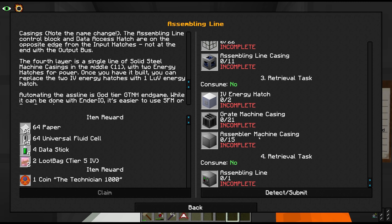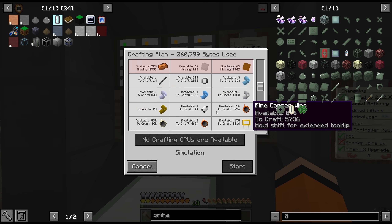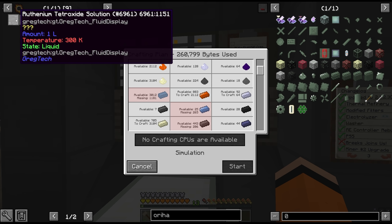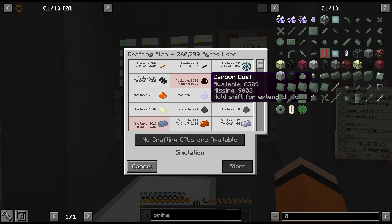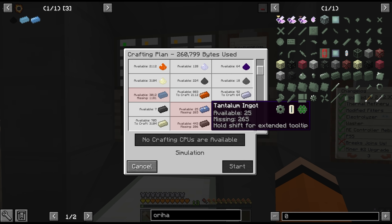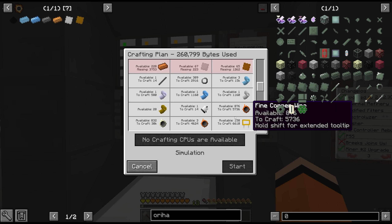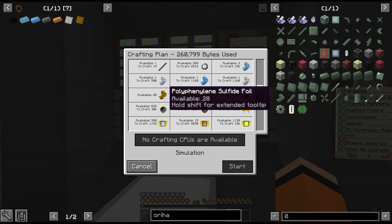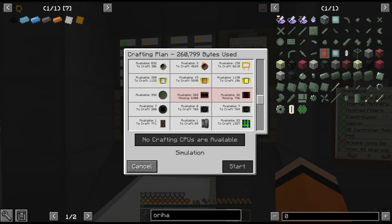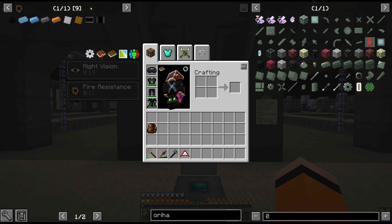However, this is where things get a little sketchy. Let's try to order these 15 assembly machine casings. This isn't what you like to see. We're short about 9,000 to 10,000 carbon, about a thousand aluminium, some tantalum, steel ingots, energetic alloy, silicon rubber, fiber reinforced epoxy resin, and about 30,000 fine platinum wire. We're also short random access memory and NOR memory. So 9 items we are short here.